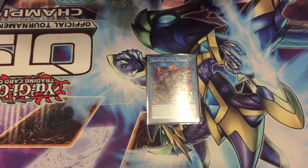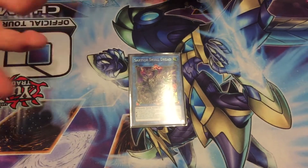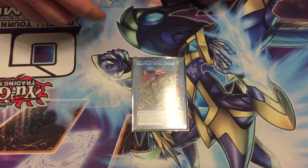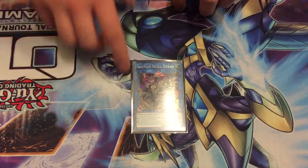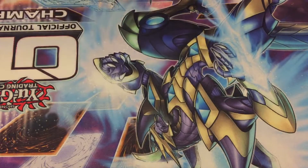The last link four we played is Saryuja Skull Dread, which is the normal draw-four. Usually you don't use the draw-four effect or even the special summon effect, but we want it here because it's a dragon, which actually comes up.